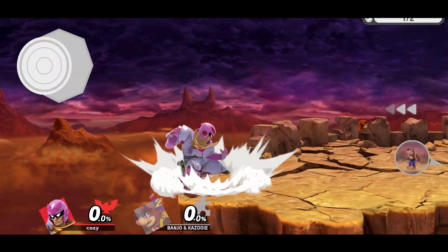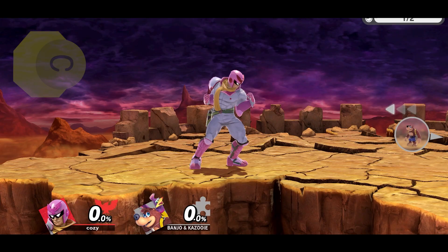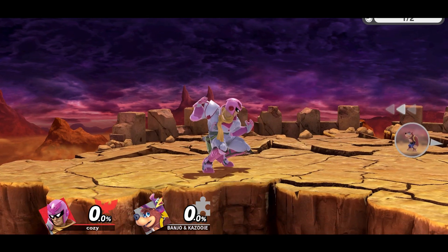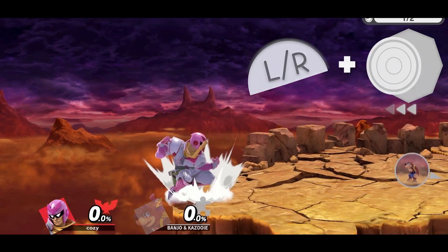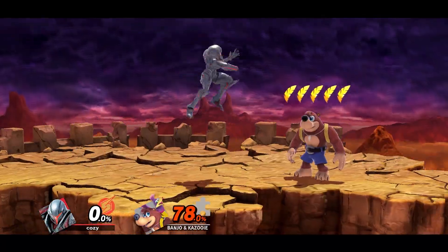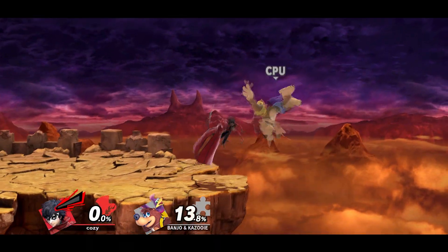For example, if you hold it back you will get a back air, hold it up you get an up air, hold it down for a down air, etc. Here I input a forward tilt in the direction that I'm facing, and I quickly tap jump to get an attack cancel — that's the most basic way of looking at it. Now if I do this again, but this time as I press jump, I also move the analog stick backwards to get a back air. Attack cancelling is insanely useful in a lot of situations because you can turn yourself around as quickly as the game will allow.